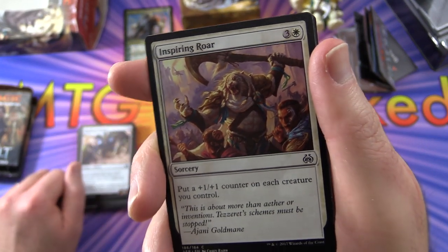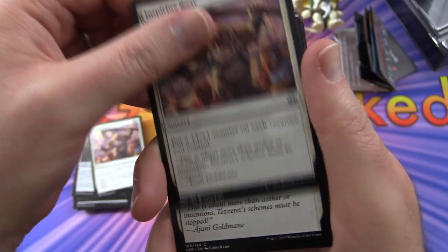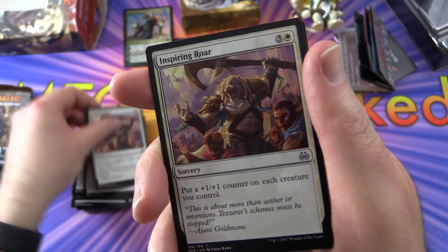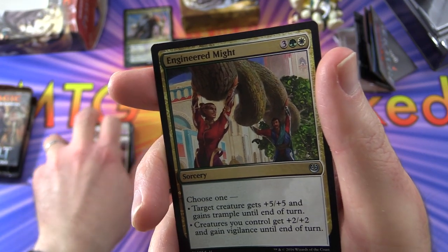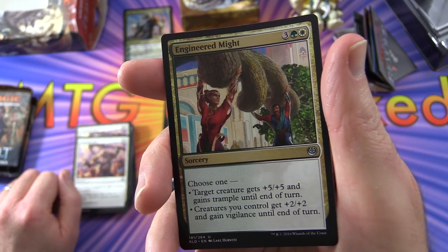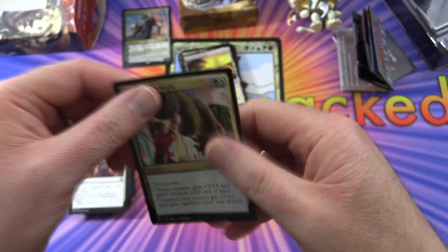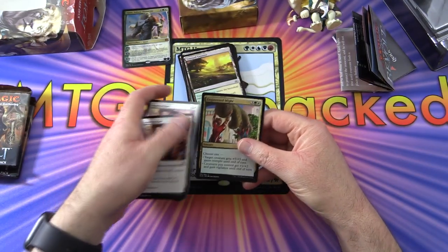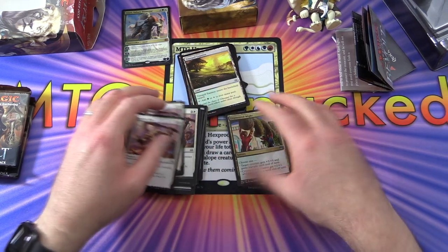Inspiring Roar is a sorcery for four: put a +1/+1 counter on each creature you control — a good way to pump everybody up, and we get four of those. Engineered Might is a sorcery for five: choose one — target creature gets +5/+5 and gains Trample until end of turn, or creatures you control get +2/+2 and gain Vigilance until end of turn. A nice combat trick.